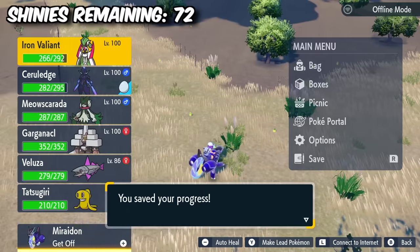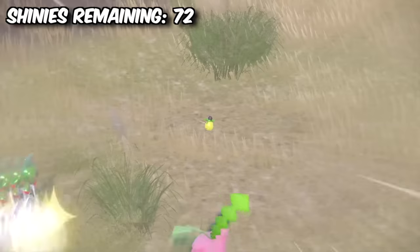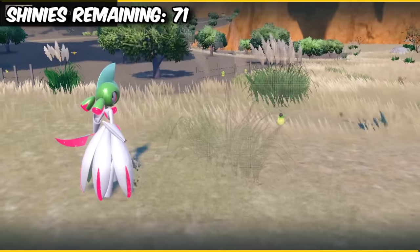Next I hunted for a Smoliv, which is a Shiny that doesn't change a whole lot, but one I still really like. It turns the olive on its head from green to black, and we managed to find it in around half an hour.